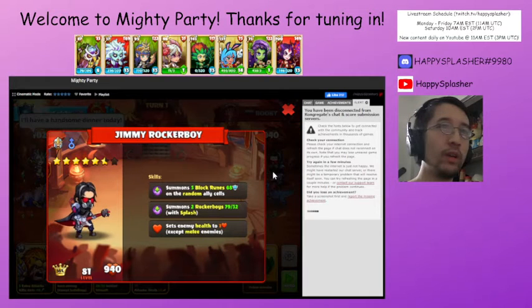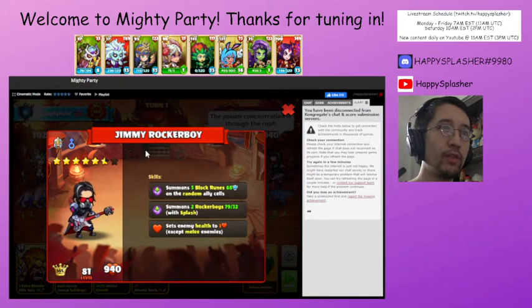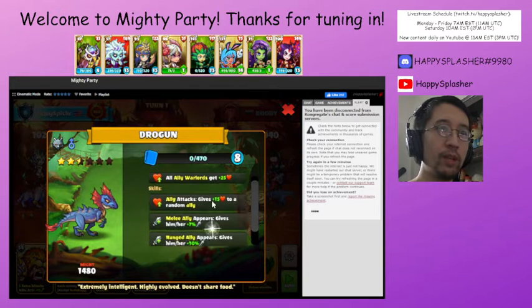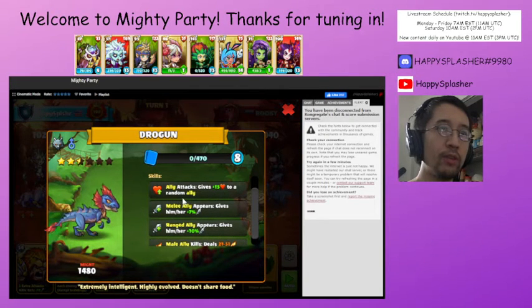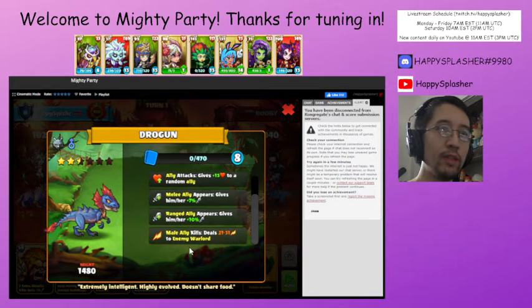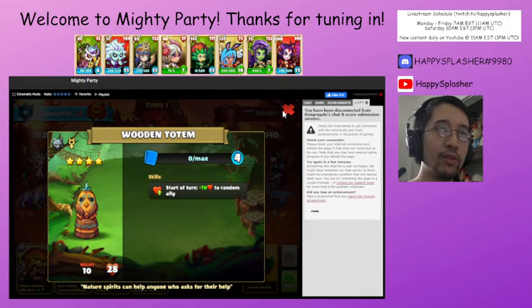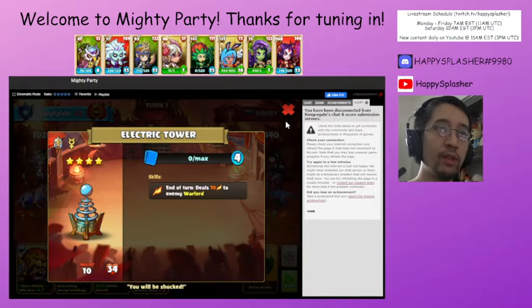We are facing this Jimmy over here. It has some block runes, range units with splash, and then sets our health to one. It has a pet over here that gives a health boost to other allies whenever they come into play, attack bonuses, and then deals extra damage whenever a male unit kills.